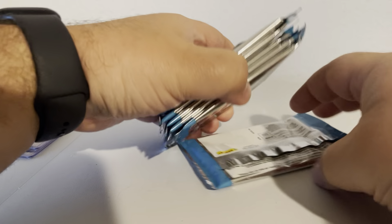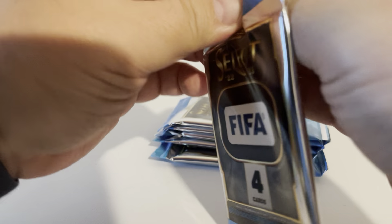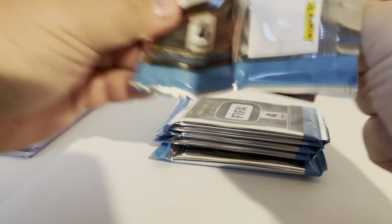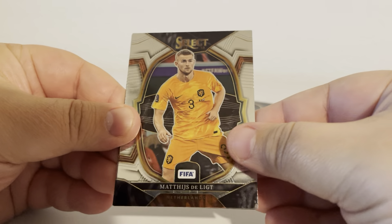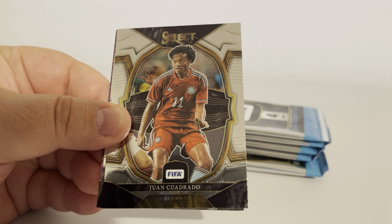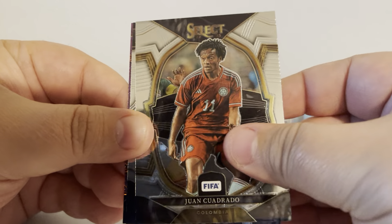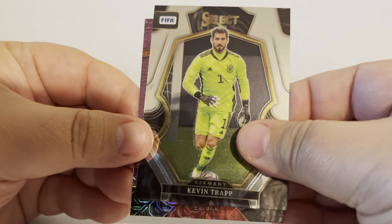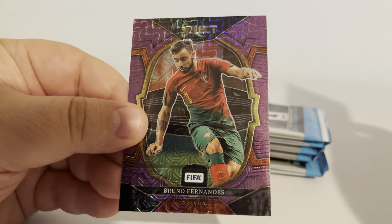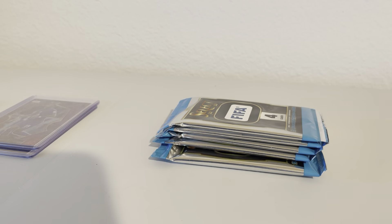All right, we got our six — this is our last six packs. See what they got in store for us. Let's see if we can't pull another gold, maybe an auto. Juan Cuadrado, Leo, Kevin Trapp, and Bruno Fernandes on the purple.